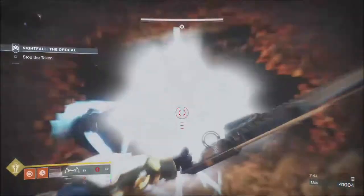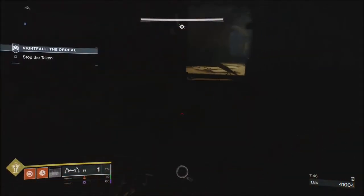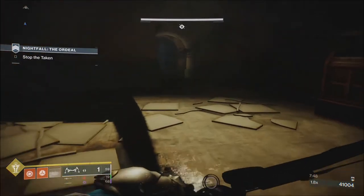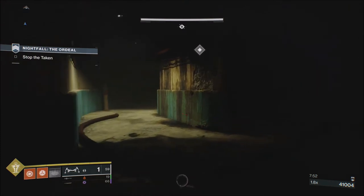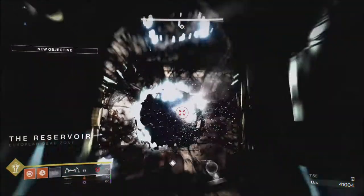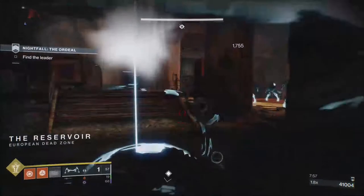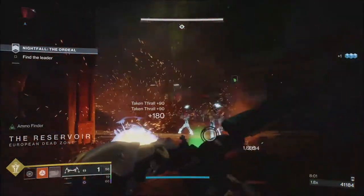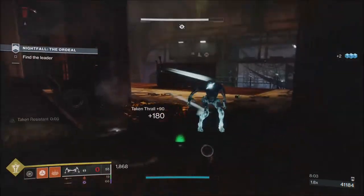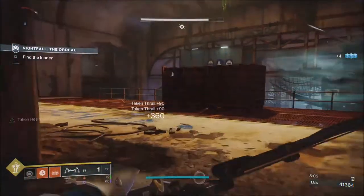I forgot to mention, I've got a mod — I think it's Angel of Light or something — from the season pass. Precision kills with a bow, sniper, or scout rifle produce fonts of health. I've got that on because I figured it would be pretty handy here.